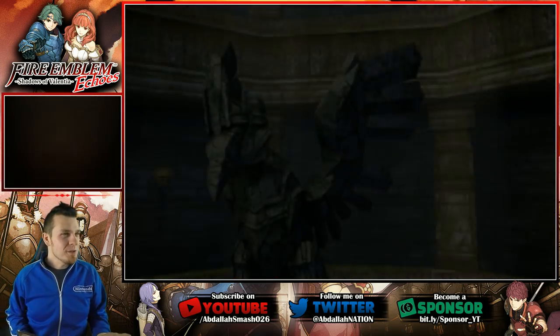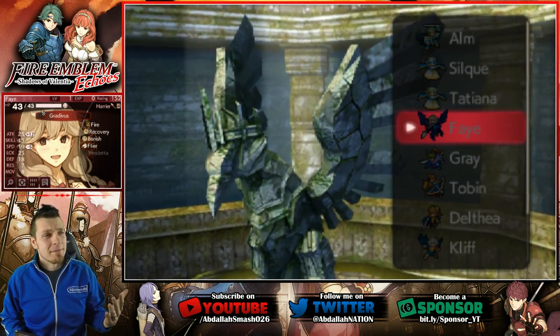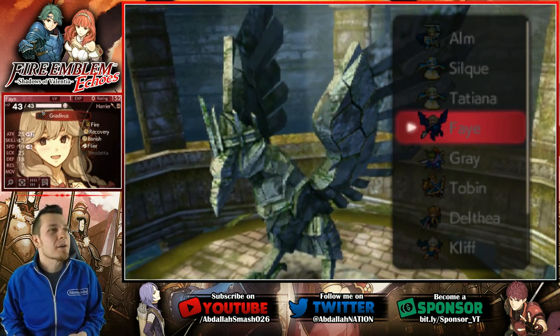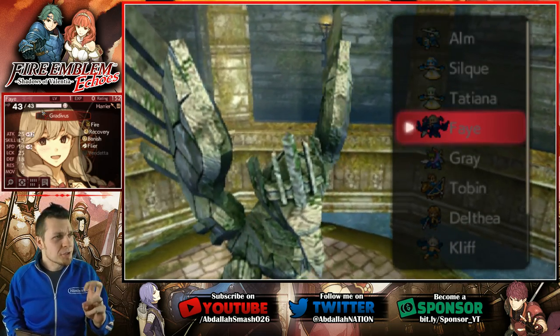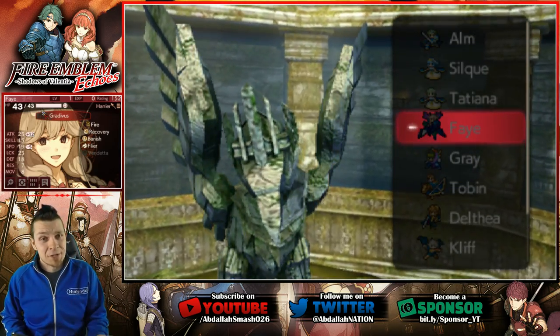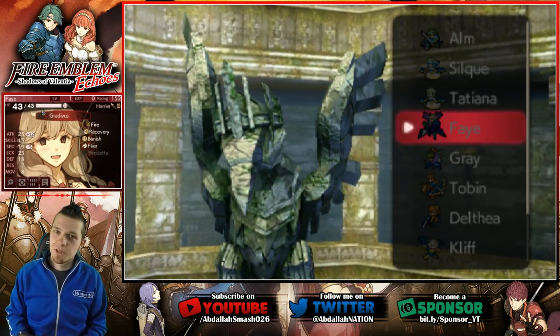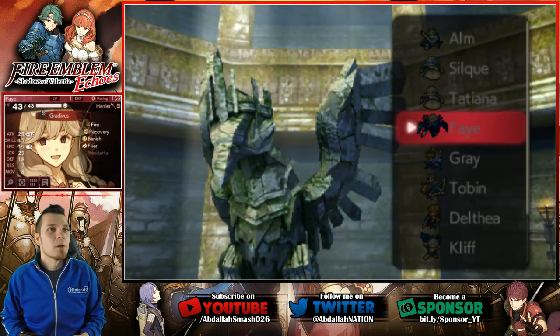Faye learns Fire now. I wonder if Faye is gonna learn anything else. She's already got Gratibus because that'll help out with 1-2 range, which does exactly what Fire does. But in this game, there's no special attack skill or magic attack skill — your magic attack is whatever your attack is. So now that we can do Fire, that'll also attack people towards their Resistance. In case we come across an armored unit, now we can totally burn them.